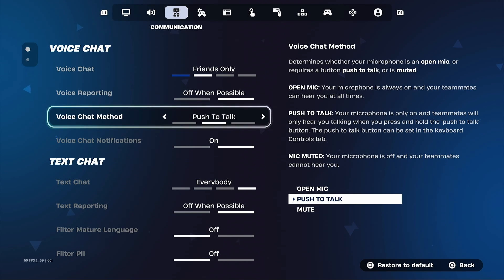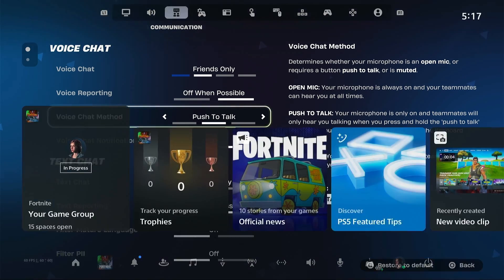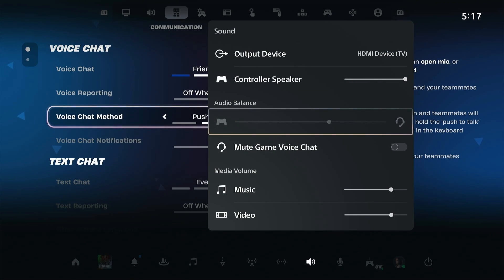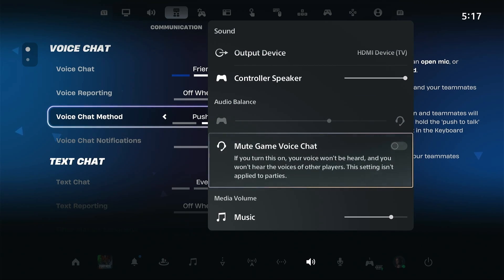If it still doesn't work, check the console settings. Press the PS button on your controller to open the quick menu at the bottom. Navigate to the sound icon, look for the option that says mute game voice chat, and make sure the toggle is switched off.